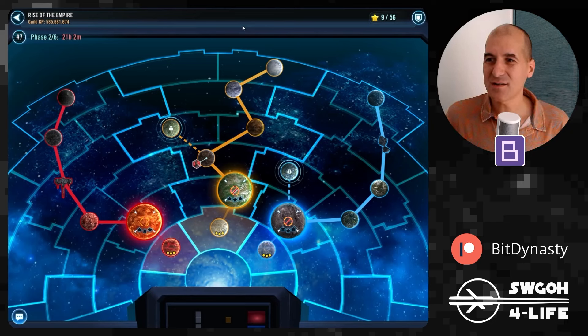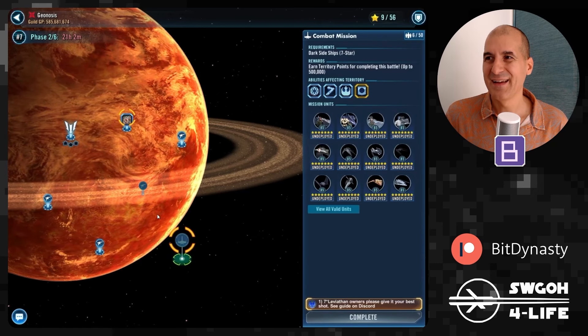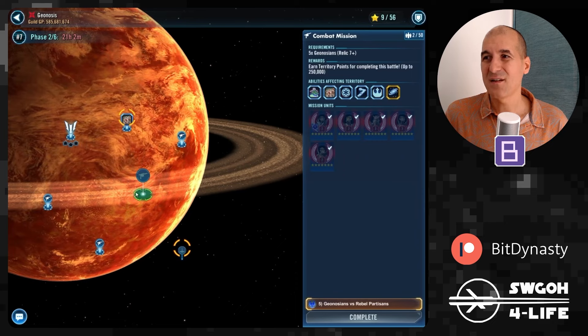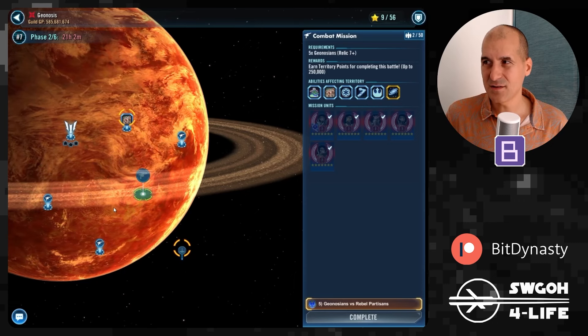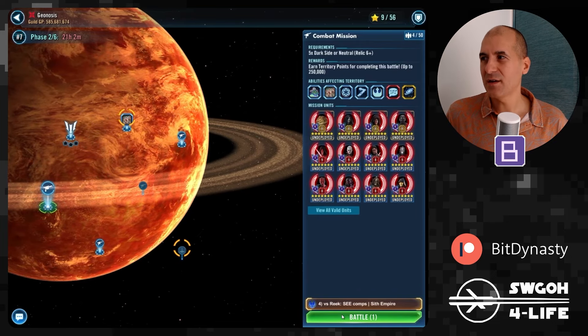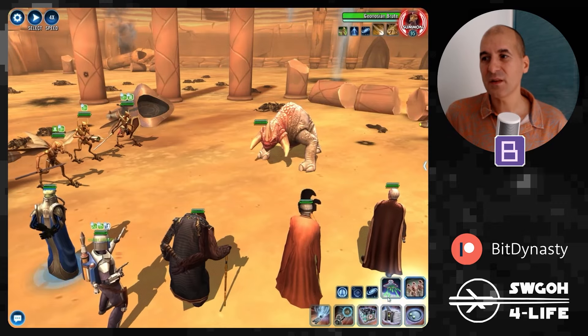As always I'll start on the dark side, going first to Geonosis. The two missions I won't be able to auto-play are the fleet mission — you can barely win that on manual, maybe one out of four times depending on RNG — and the Geos mission, which is a 100% win rate if you remod and play it manually. I've covered those in a different guide already.